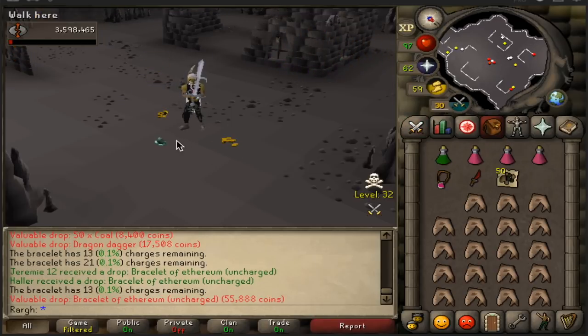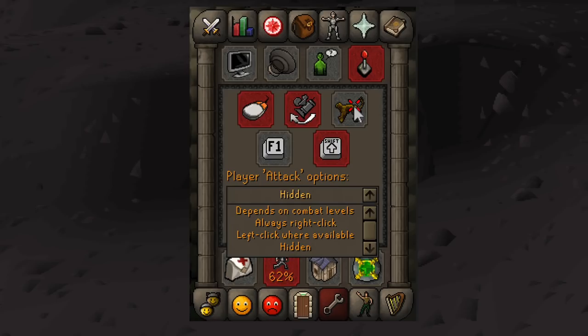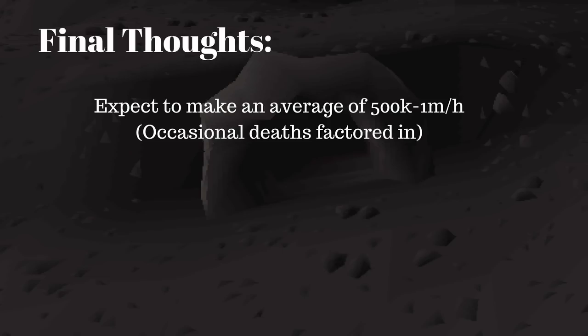If you're not using a Bracelet of Aetherium, use Protect from Magic. I recommend turning your attack options on hide for other players to avoid accidentally attacking others — if you skull, people will target you. Money per hour can vary immensely depending on how crowded worlds are, your level, how many times you die, and of course luck. It is definitely a fun alternative method since you can get lucky with a 10 mil plus loot.